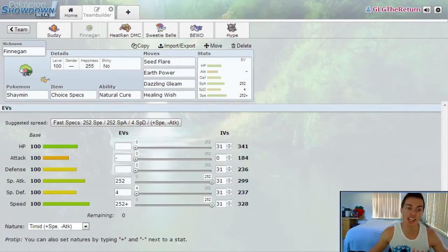We've got Finnegan the Shaymin. Shaymin is rocking Seed Flare, Earth Power, Dazzling Gleam, and Healing Wish. I'm really pumped for this set. He's running timid max speed so I can potentially outspeed or speed tie other base 100s. Seed Flare is obviously my move of choice, and if people try to switch in and take the Seed Flare — say a Heatran — then I've got Earth Power to hit him. Dazzling Gleam provides fairy coverage just in case. Healing Wish is there because I think it's nice to have a little support on this team.